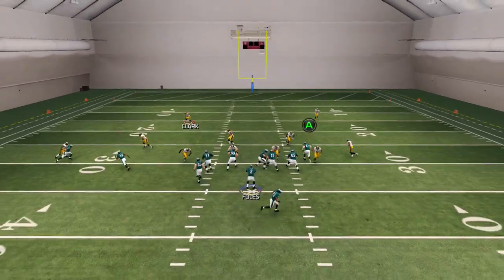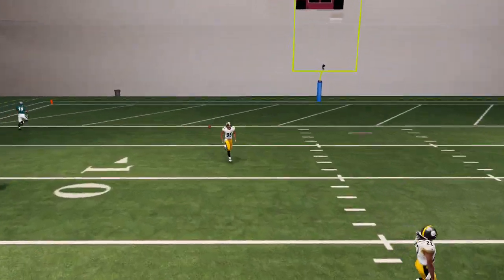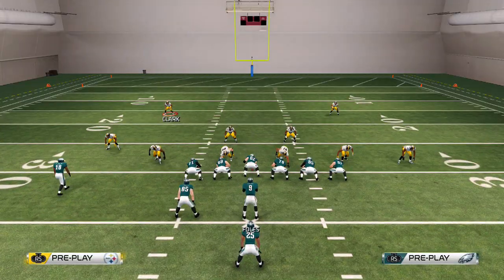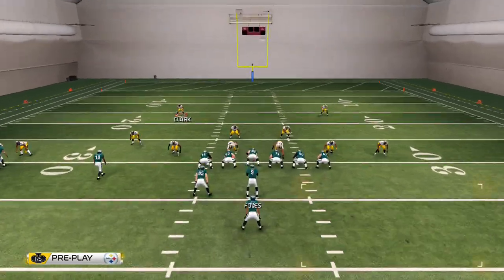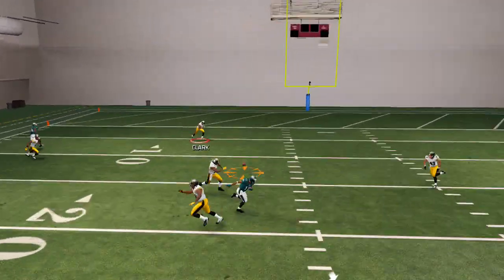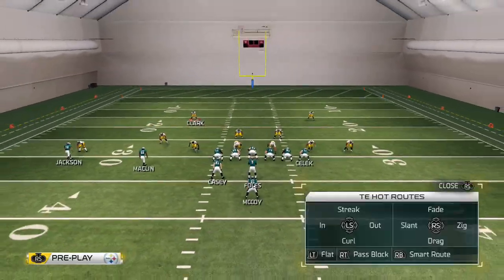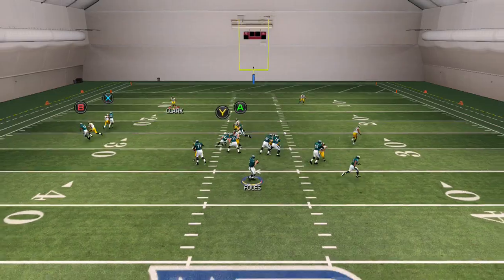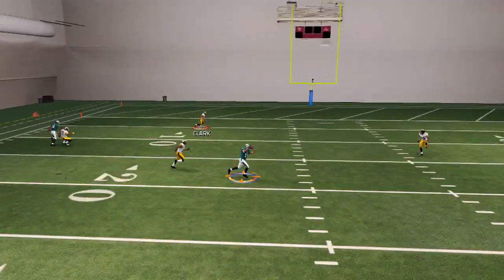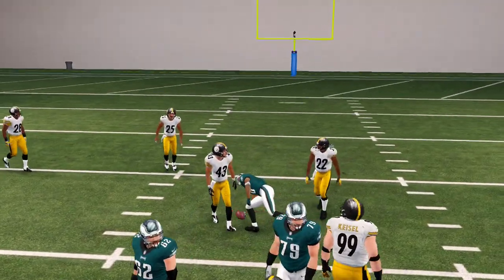Let me run that one more time just to show you guys DeSean Jackson gets inside position. That guy's not even guarding anybody - I don't know why he was standing there. Running one more time, going to DeSean Jackson. He keeps bumping me, let me put Y on a different route - this is annoying.